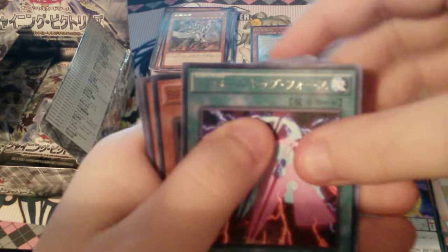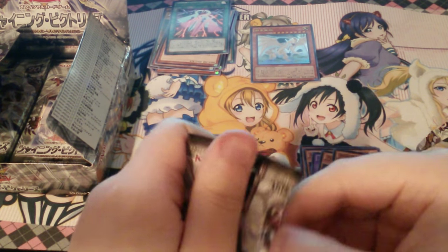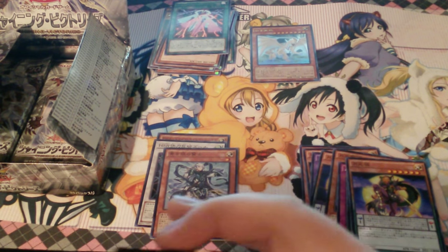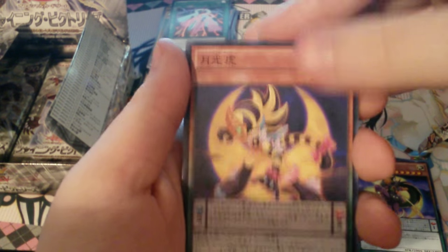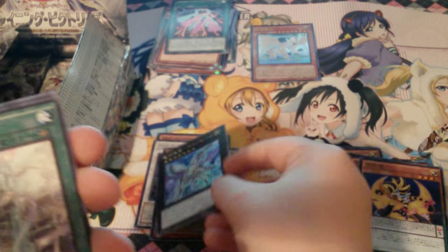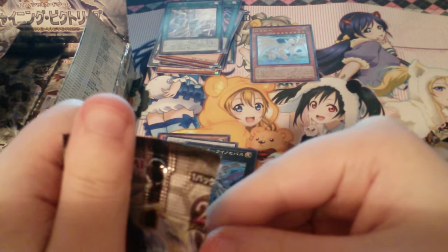Cycle dice. Rank Up Magic Force again. I'm sorry if this is such a weird angle — I was trying to adjust my camera but it wasn't really cooperating much. I think I'm halfway through the packs too. I hate how it's not focusing, I'm sorry. Now it's focusing. Moonlight Tiger! That's a Super Rhinocebus. I think that's a Blue Eyes field card.